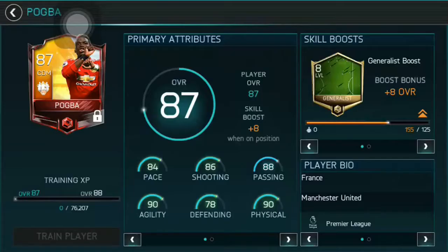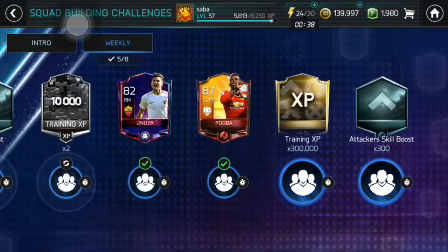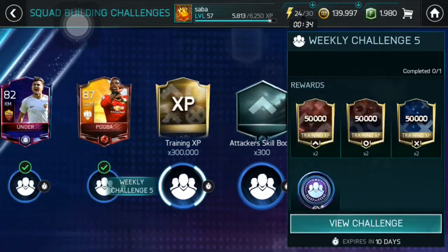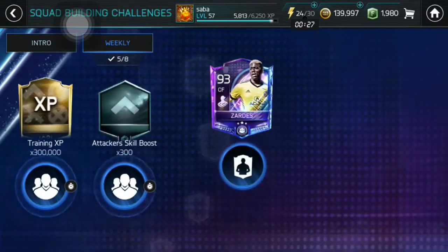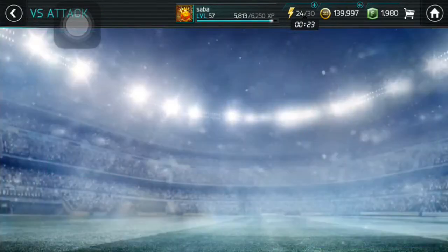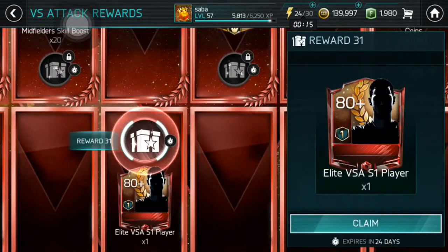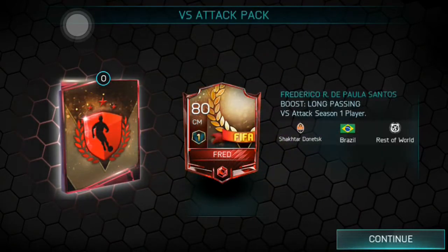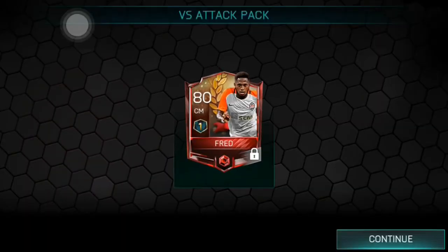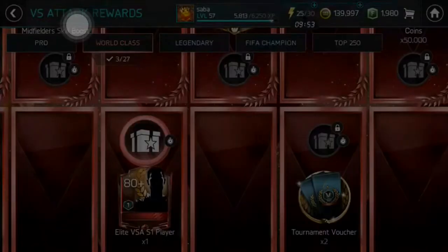I think I'll use him for future SBCs since I don't have anything I can pair him with right now. I don't think the other SBCs are worth repeating either. Now let's go into my rewards and see what I can get from the elite pack. The elite player pool includes 85-rated Özil and 84-rated Benzema — and I got an 80-rated player, the lowest possible, but he's still elite so I'll take him.